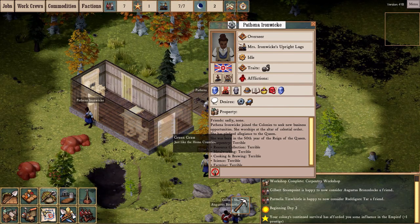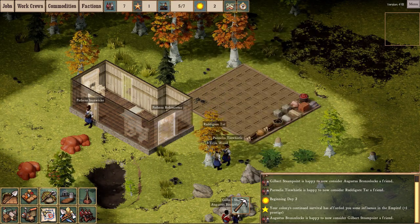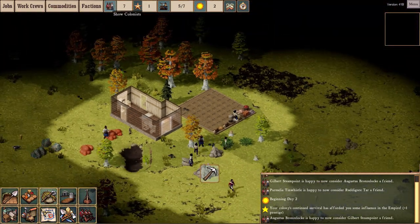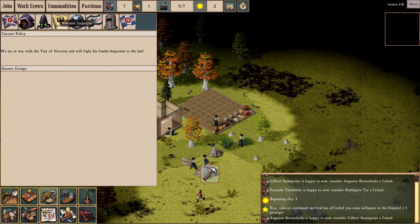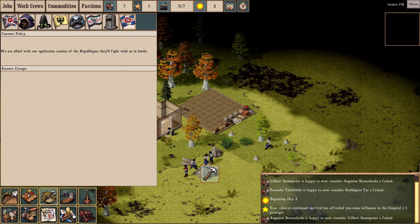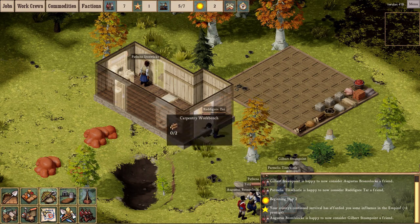Other little stuff: romantically inclined people will occasionally cry over graves. Up in the traits you'll see a heart symbol that indicates a particular colonist is romantically inclined — meaning they make relationships much more easily and can fall in love. Those types of people are now able to cry over graves, so once I have a corpse to bury they can wander over and cry at the gravestone — presumably if it's someone they knew.